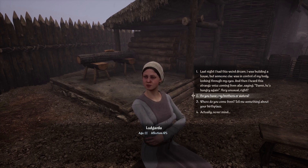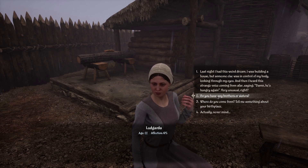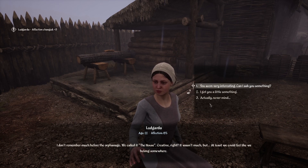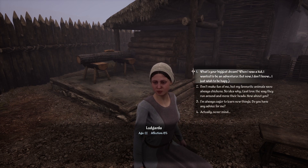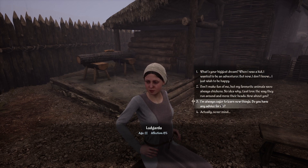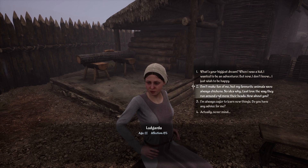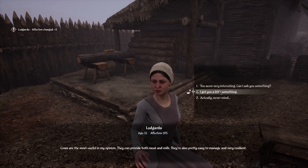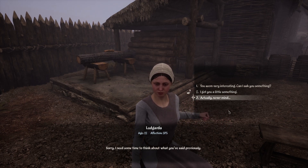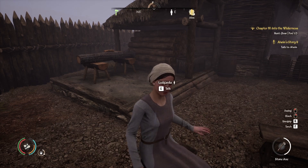"Do you have any brothers or sisters?" — it's not something that I would normally ask. "Where do you come from? Tell me something about your birthplace." She liked that one, great. "I'm always eager to learn new things — do you have any advice for me?" I don't like that one. We'll try this one — she liked that one. She liked the chicken talk. At some point she had enough from the talk — okay, good.